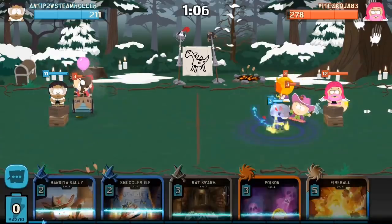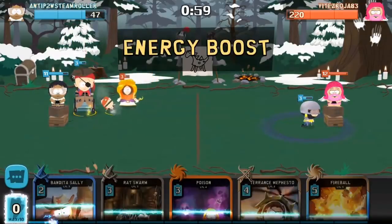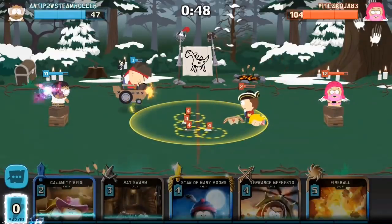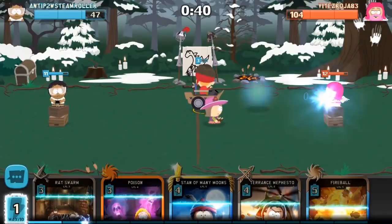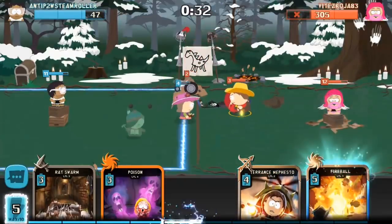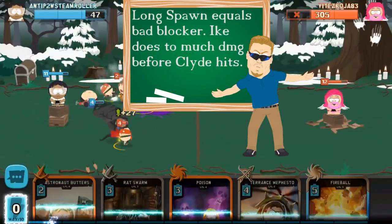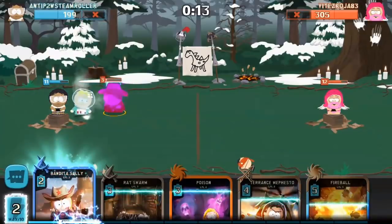He obviously has to play Pirate Ship Timmy next, and this Princess Kenny will hurt. Playing Ike is correct. He should have used Ike's ability much sooner, but it wouldn't have made that much of a difference. Poison is definitely the correct play here. The most problem is placing Terence Mephisto right now — the best option would probably be Stand of Many Moons, but not now, much more early and behind your new kid, because now he's probably going to be killed before he can use his ability, which is a waste. As you can see it was really close, so playing him sooner would have totally changed that match.